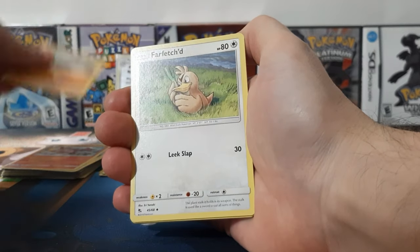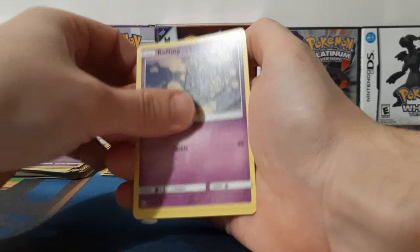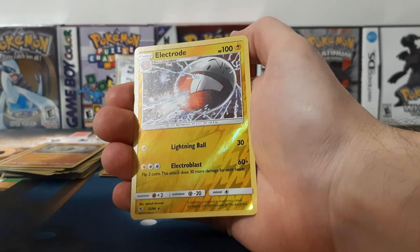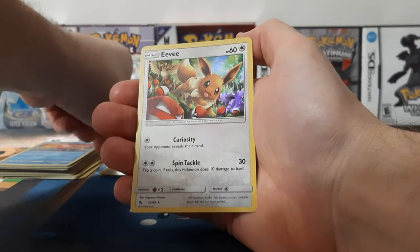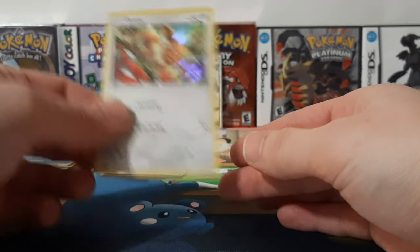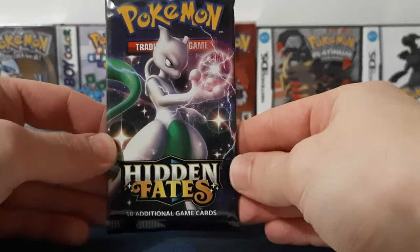Charmeleon, Graveler, Farfetch'd, Koffing, Cubone, Geodude, Slowpoke. We got an Electrode and a Holographic. It's nice to be in the dark — enjoy all the Pokemon that are around there. It's pretty cool.